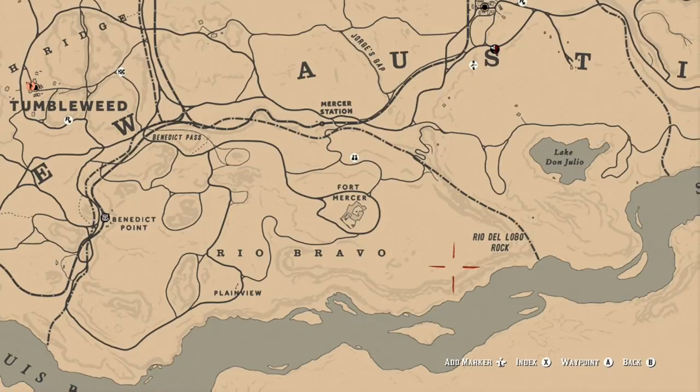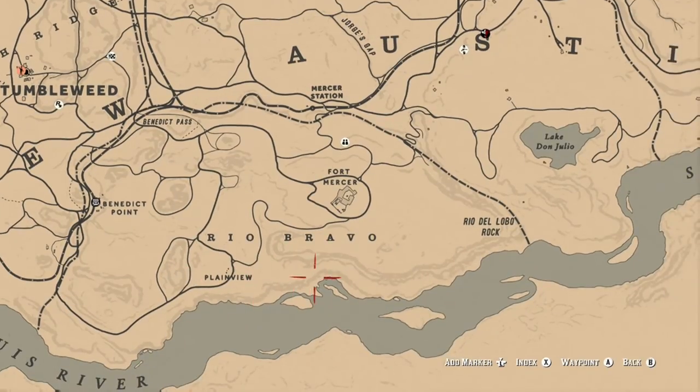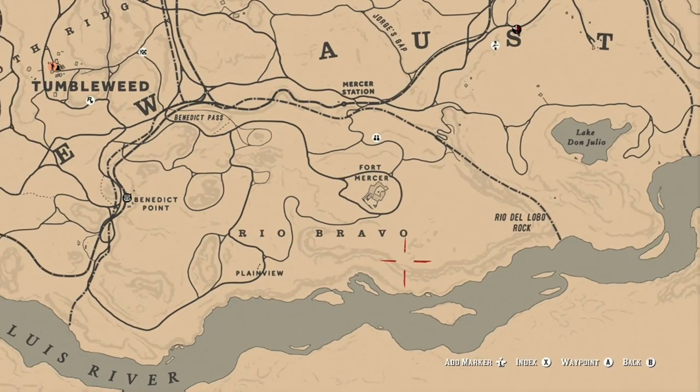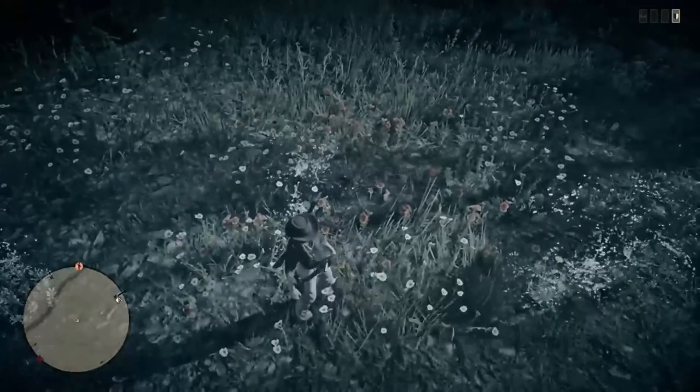It looks like Rockstar is really trying to get people to go to New Austin. Considering the past three days we've had the desert sage, red sage, and also the English mace as challenges — the English mace is pretty common to the area over in Rio Bravo all the way over to Rio del Lobo.